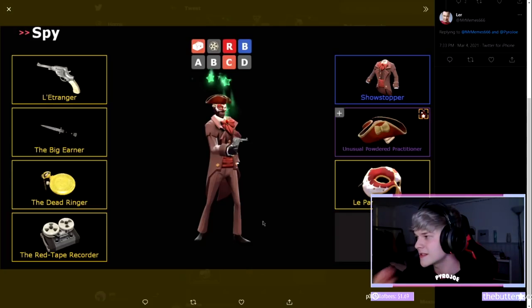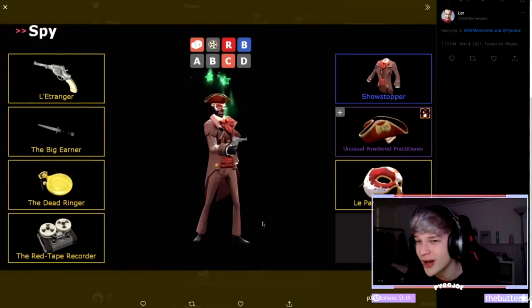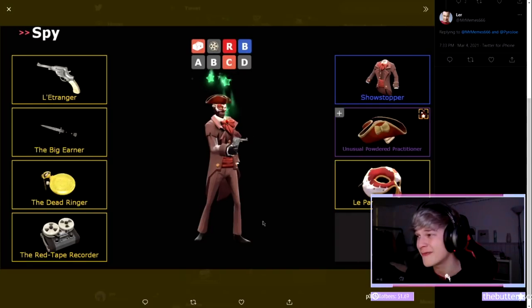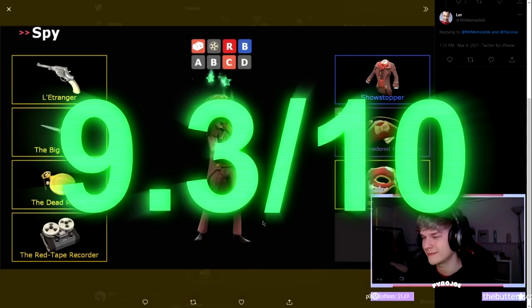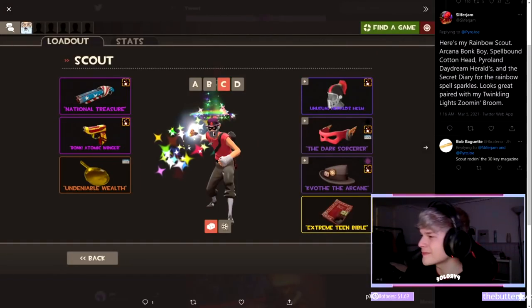This one from Mr. Memes is actually really nice — it looks like a Starstorm Insomnia Powdered Practitioner, which is multi-class or all-class, with the Showstopper and the Party Phantom. Can we just appreciate the theme of this loadout — we've got this super classy ballroom Spy, he's even using the L'Etranger. The way the Showstopper looks with the Powdered Practitioner and the Party Phantom is amazing — the ribbon, the fancy cuffs, it all comes together. I'm giving this a 9.3. It's very close to perfect — maybe something slightly more subtle for the unusual effect to fit the theme better, but this is really, really cool.